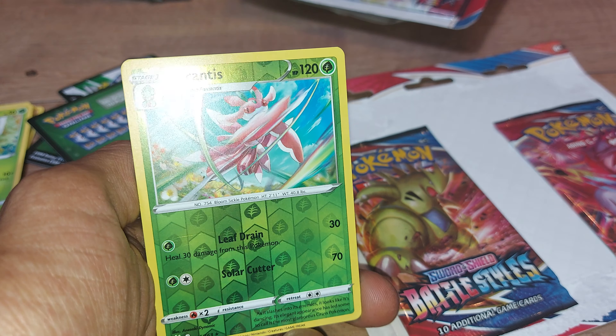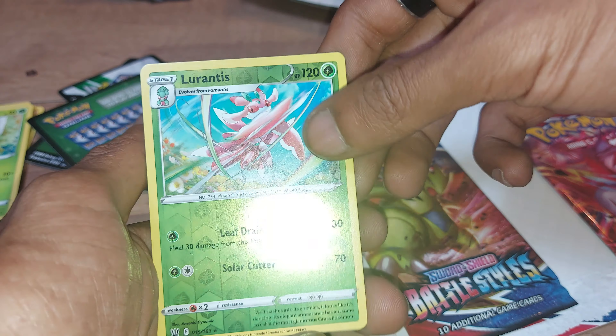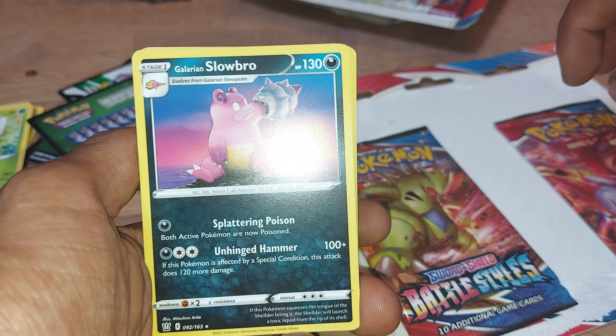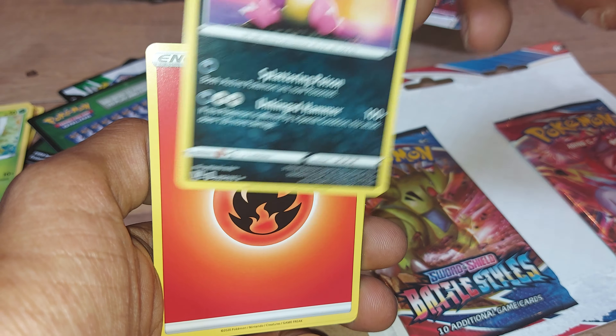Lorantus — with 120 health points, a Grass type Pokemon, with two moves: Leaf Drain and Solar Cutter. Galerian Slowbro — with 130 health points, being a Darkness type Pokemon, having two moves: Splattering Poison and Unhinged Hammer.